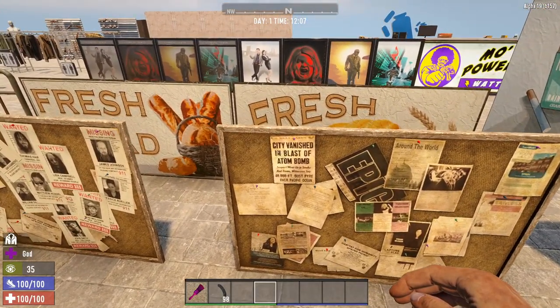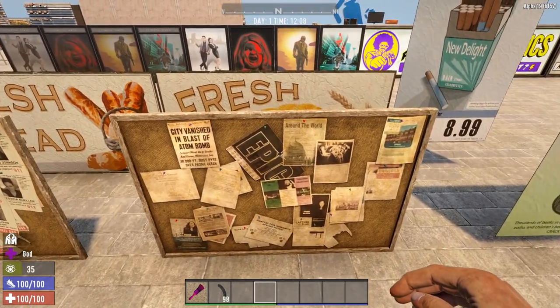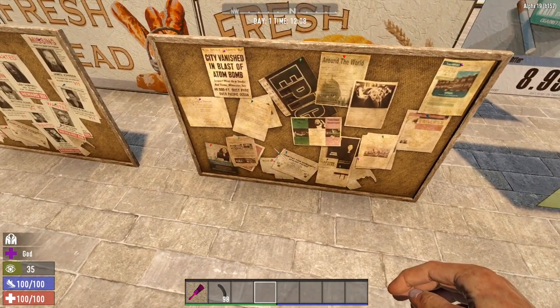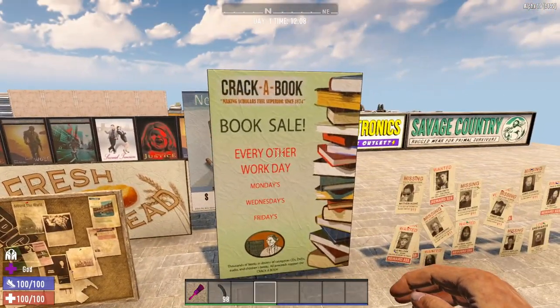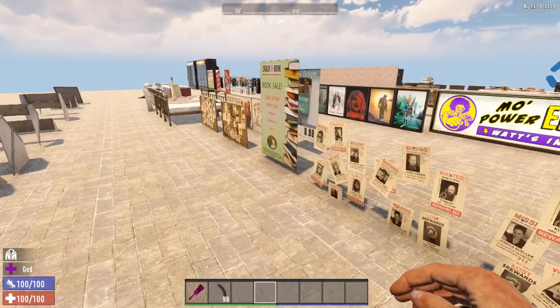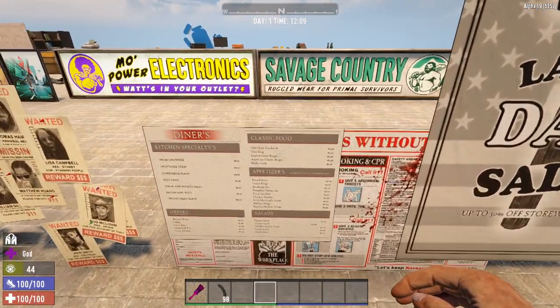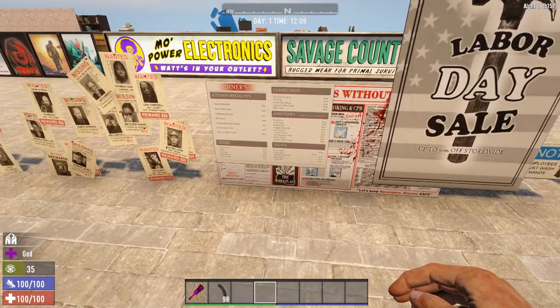Then we got some backstory here — 'City vanished in blast of an atom bomb.' There's an epidemic. There's some lore stuff in there, which is kind of nice. 'Habitat for Humanity spring picnic.' We have a crack-a-book poster over here. I love those missing posters — probably all the same ones on the corkboard. Like a diner menu — you can read it. Old cham sandwich, Philly steak. You can read that on your own.